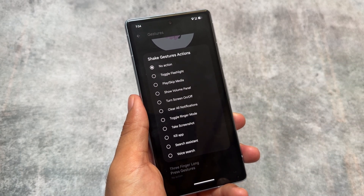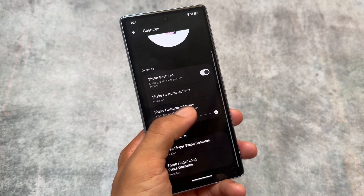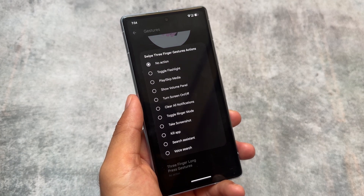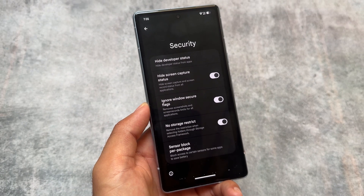A lot of gesture options are present — you just need to enable them to use them. These include shake gestures, three-finger gestures, and three-finger hold gestures, which are already present in Rising OS from past few updates and are very useful.